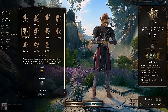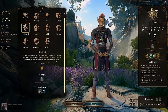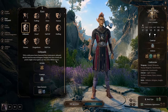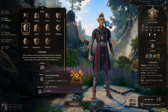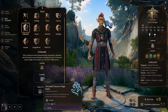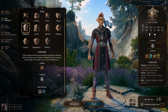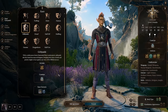Githyanki are always a really good choice because they get access to a ton of different items throughout the game and great story options. It's a sleeper race — not many people choose it, but many build guides recommend them. You get proficiency in all skills of a chosen ability, cantrips like Mage Hand, an enhanced leap, and a lot of cool gear that is relegated purely to the Githyanki race.